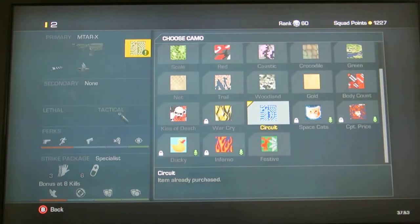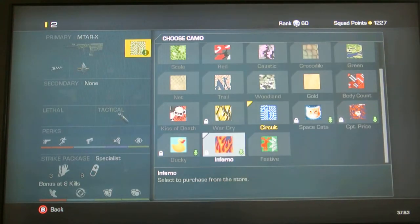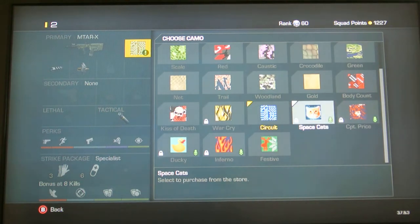I can show you the other camos in here. I haven't purchased them yet, but we got Inferno, we got Ducky, we got Space Cats, and Captain Price — which the Captain Price comes with the character, the reticle, and the camo itself. It's actually pretty cool, my buddy Tyler has it.